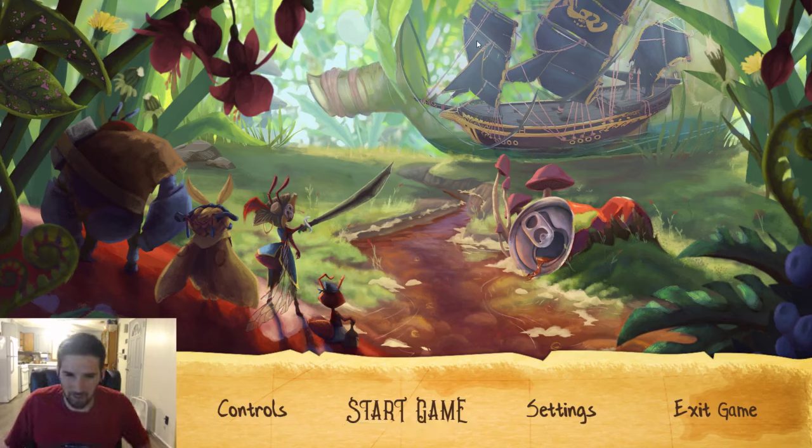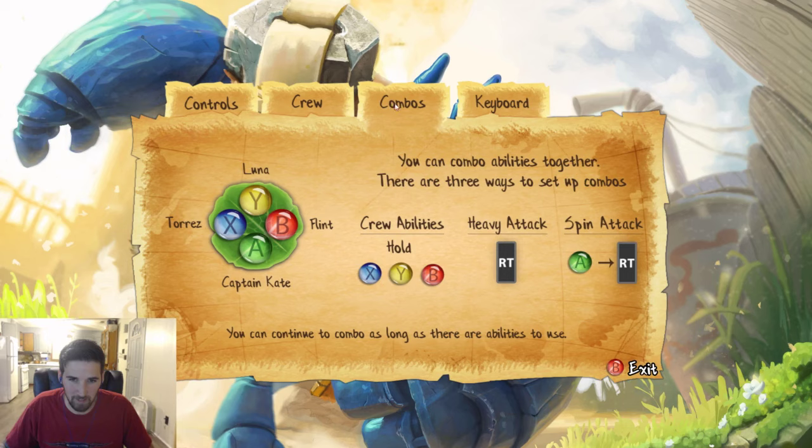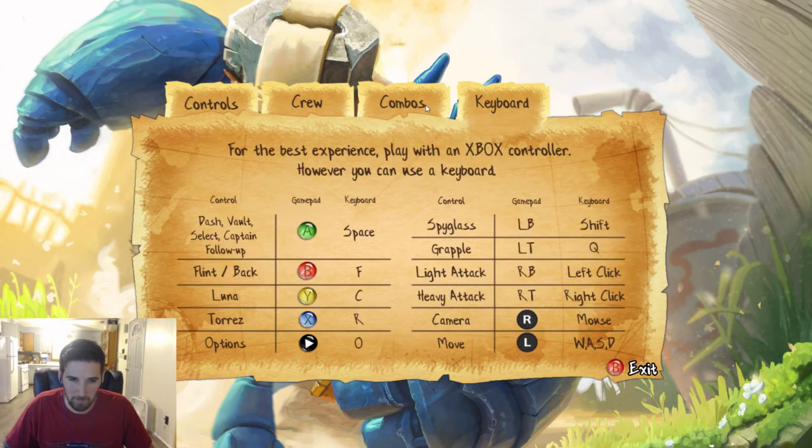Welcome back to another Steam free-to-play walkthrough. Today we have Vasti, which I think is made by students. We'll try it without the controller and see what happens. There's a lot of things — FC, triggers — oh my god, how am I gonna remember this? We'll just do the best we can.